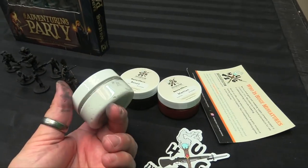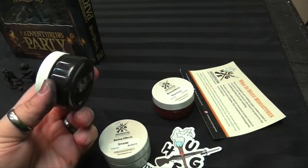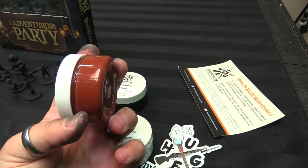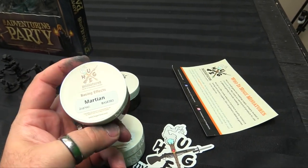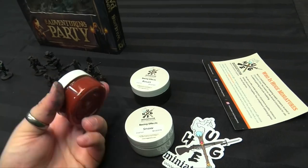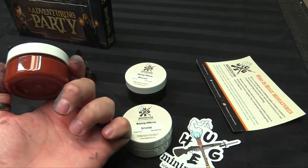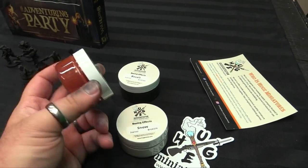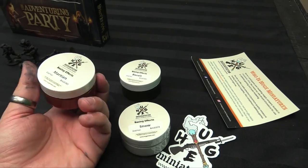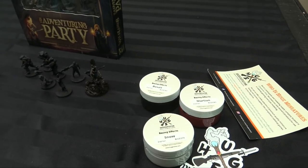Last but not least, I got some awesome new gels from Huge Miniatures to check out. These are like a texture paint — there's a snow, a basalt which is almost like an asphalt, and then a Martian one too. They're more like a basing material you can paint on rather than weathering pigments. I'll probably try the basalt one on the Cyberpunk guys, the snow on my next Song of Blades and Heroes folks, and the Martian one on some of my Mechanicus stuff for 40K. They're brand new from Huge Minis — I love all their grass, tufts, and other stuff they've done so far, so I'm pretty stoked to give these a try.